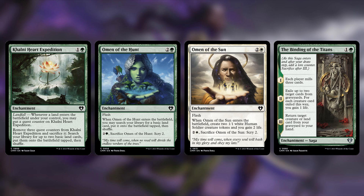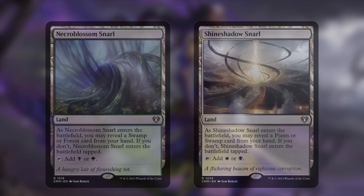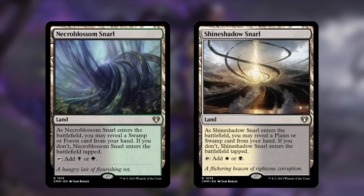Plus, you've got your commander to do the same thing but better. All right — those are all the enchantment cuts. You added some lands, so are you cutting any lands to make room? Definitely cutting some lands. I got rid of two of the snarls: Necroblossom Snarl and Shineshadow Snarl. Both tap for either green/black or white/black, and they enter tapped unless you reveal the appropriate basic land type from your hand. I hate tap lands — the chances of having those cards in hand could happen, but it's just too unreliable. Pretty easy cuts.